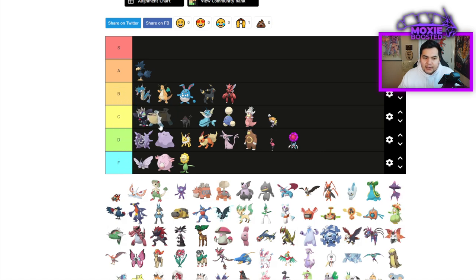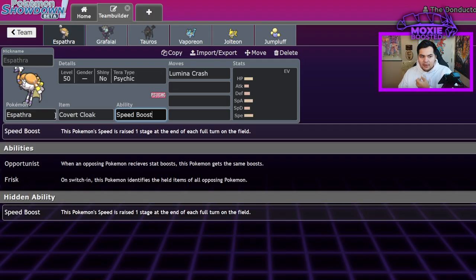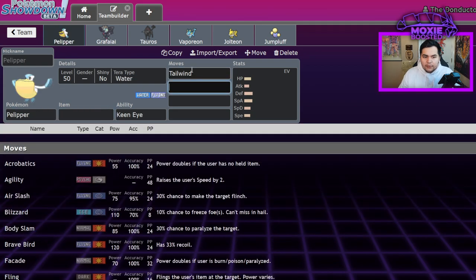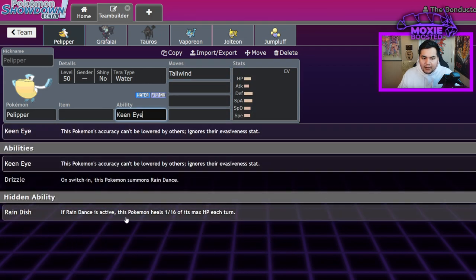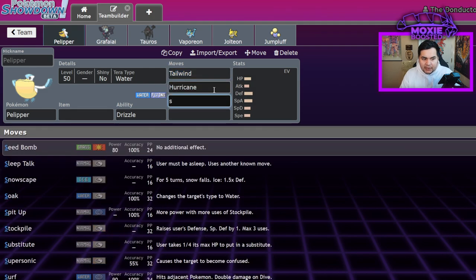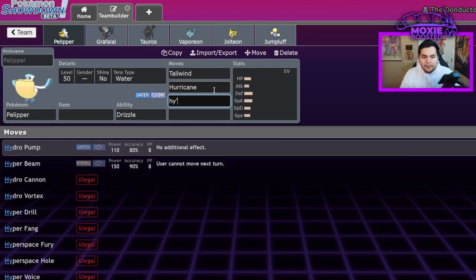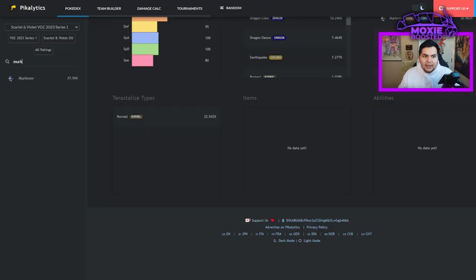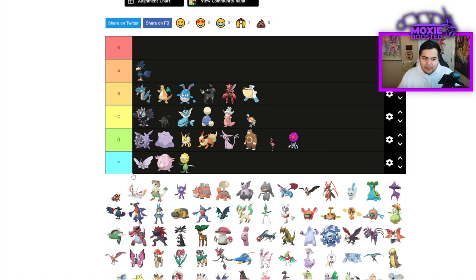Pelipper — as good a Pokemon as it is, it's the only Rain setter so it kind of defaults to B tier, but the very bottom of B tier. I don't think Pelipper is super amazing. It's a Tailwind Rain setter, but it exists solely to set up Drizzle and doesn't do much beyond that. It lost Scald, which is really bad, so now it has to run Hydro Pump. The set is usually Tailwind, Hurricane, Hydro Pump, Protect with Focus Sash — just barely B tier.